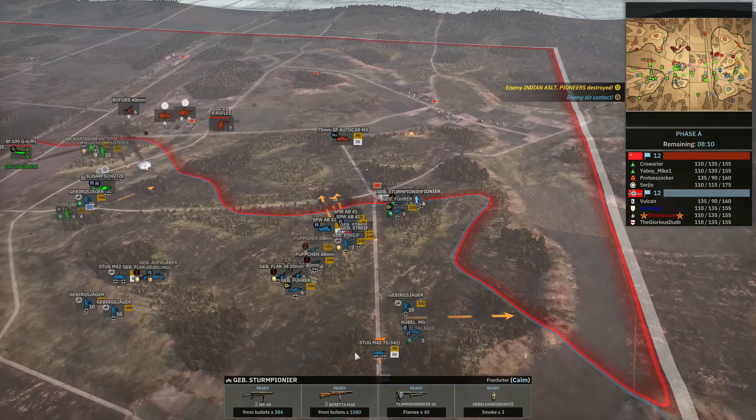The Pupchen does end up surrendering the Assault Pioneer, and I managed to keep the Pupchen alive, which is good — otherwise it would have died to that flame. The Sturm M42 is going to take out the 75mm SP Auto Car. Now since we're in the special viewer I can't turn off the orders, so if that's annoying I apologize. The Kubel MG is going to engage the infantry moving across, and next I'm going to be engaging the six-pounder. I don't have to worry too much about AT guns since I'm not making heavy use of armor.